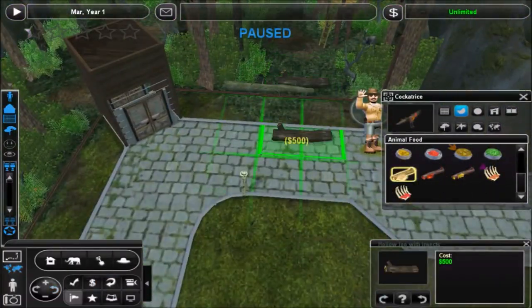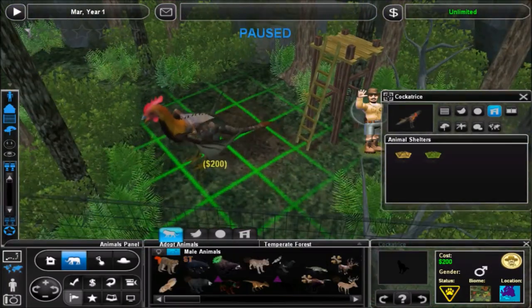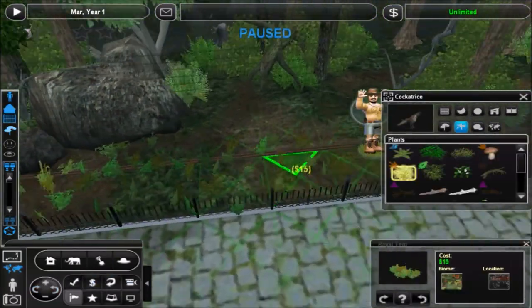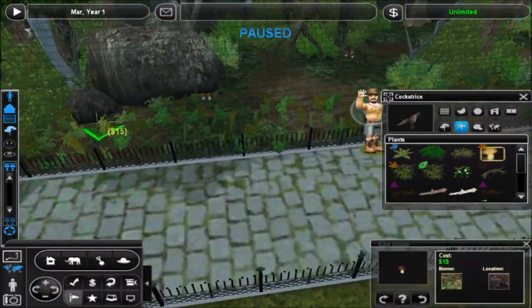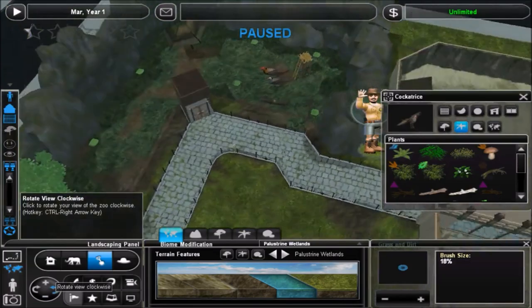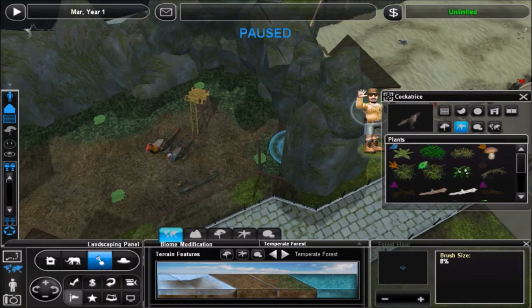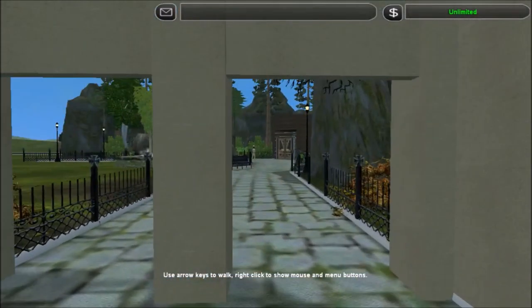I've noticed when watching other people play this game that people tend to use a very limited palette of foliage — not necessarily in each individual exhibit, but zoo to zoo it tends to all look the same because they use the same few ferns and trees. I think it's better to mix it up, especially from zoo to zoo, which is easier for me because I tend to do themed zoos. I don't really do general zoos with all sorts of animals — I did once with Crystal Springs, which turned out well, but I prefer themed zoos.